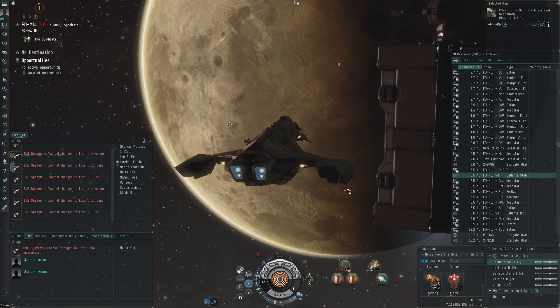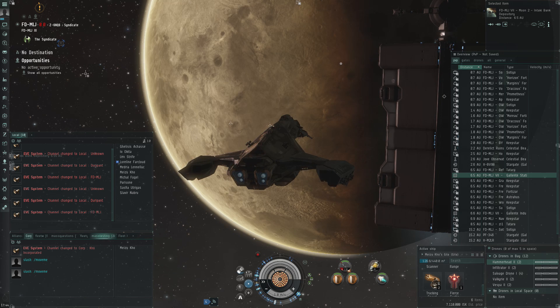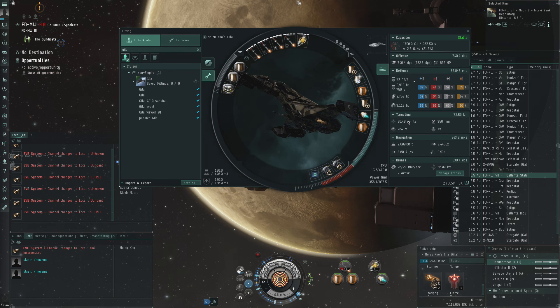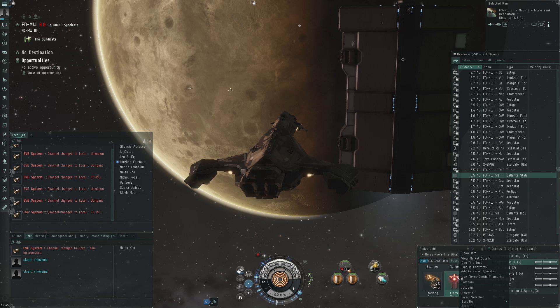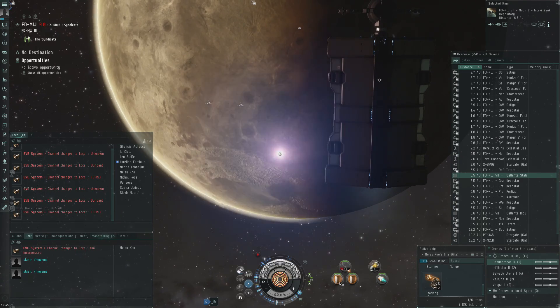This time I want to try out a Gila. I've been trying with an Onyx but the missile damage doesn't seem to be enough and I've been having some real problems with it. So let's up the DPS a little bit — we have a passive healer, resistances aren't that great, but we do have 740 DPS which is like double the Onyx. It's also rapid lights, which will hopefully help with damage application on smaller, faster targets. Let's use a fierce exotic filament and activate it.